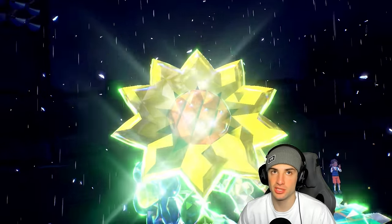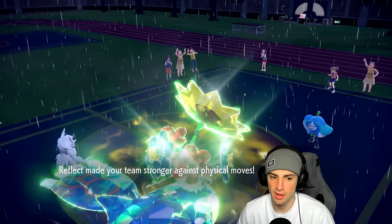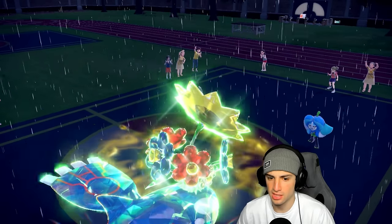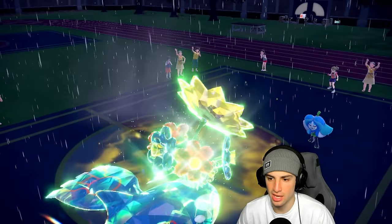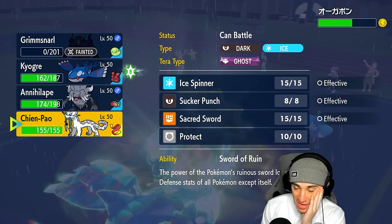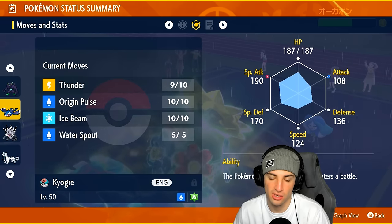Valiant tries to take out Grimmsnarl — we got off our screens and the paralyze. Thunder flies and does decent damage — wish it had done half. The paralysis is kicking in on Ogre Pond. Now I can bring in Shen Pao. Rain's going to stop and Kyogre's at 124 speed. I might just protect one of my Pokemon and drop a Water Spout next turn.